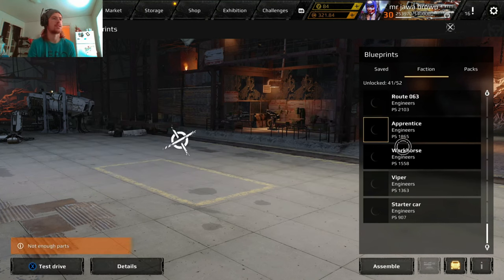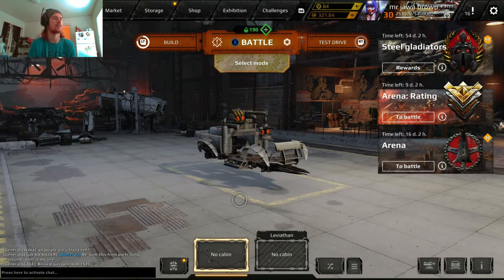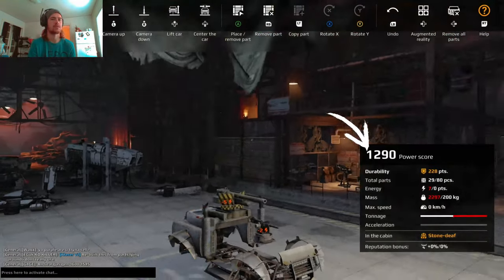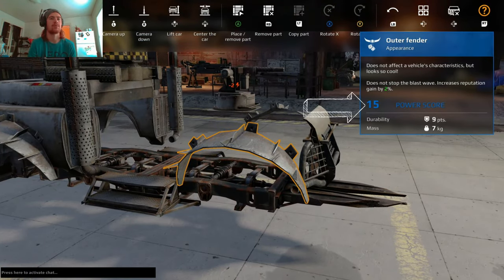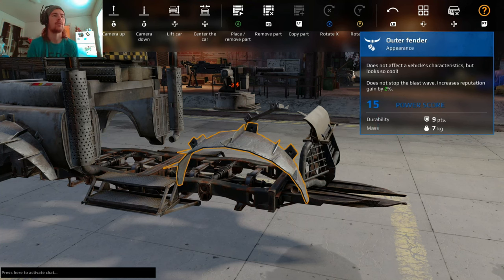Every build starts anew. We'll go to an easy one — this is 1290 power score, obviously no cabin or anything. So how do you add power score? Each part has its own power score value. I'll add arrows in the edit, but as you can see, each part has a power score value — this one adds 15 power score to your overall vehicle.